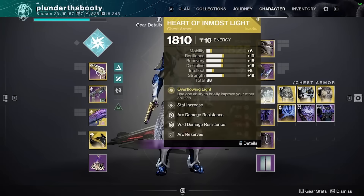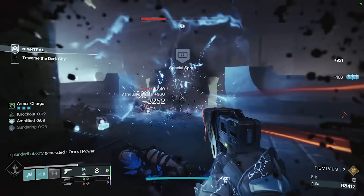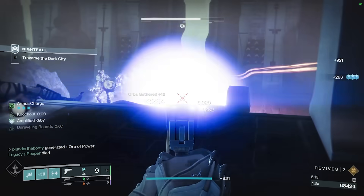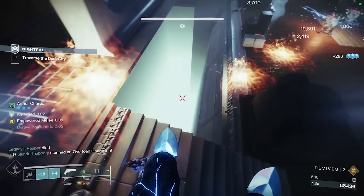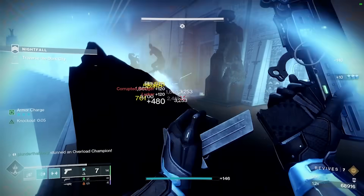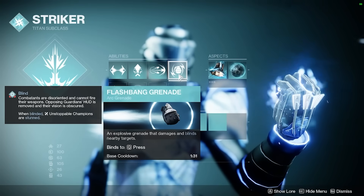For our exotic, we're taking Heart of Inmost Light. I did run the build with Eternal Warrior as well, but overall Heart of Inmost Light was just better. I didn't need the extra 25% damage bonus from Eternal Warrior on Indebted Kindness because it already hits hard and kills things as quickly as needed. So I went with more ability uptime, especially for those blinding grenades — they are so important.